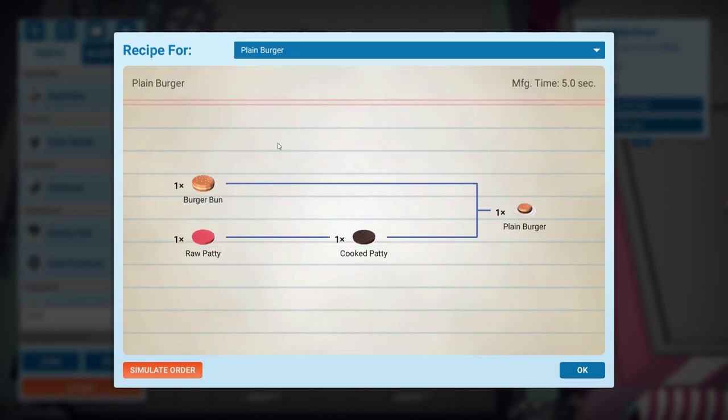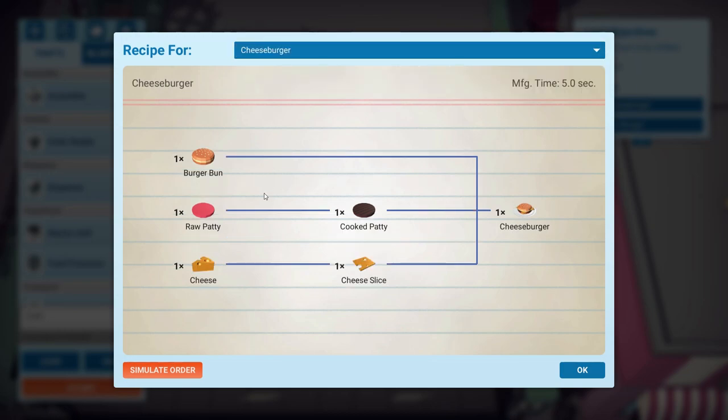Let's look at the recipe for a plain burger first. To make one plain burger you need a burger bun, a raw patty — cook it and put it in the bun. That makes sense, that's not complicated. Going out on a limb, the cheeseburger is very similar but there's cheese in it. Lo and behold — we take a burger bun, get a raw patty and cook it, get some cheese and slice it, put it all together, and we've got a lovely cheeseburger. So we know what we need and it's not that complicated.